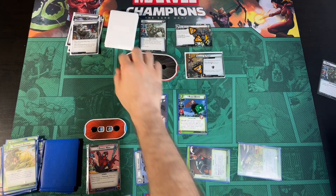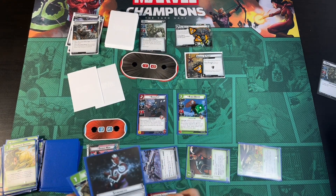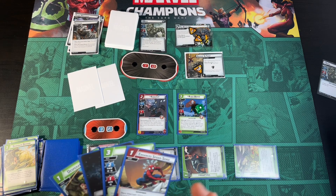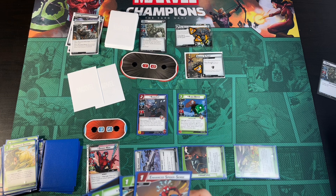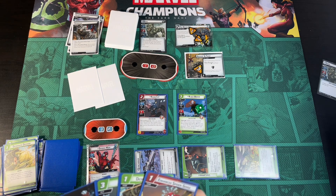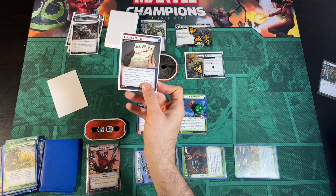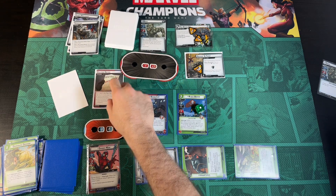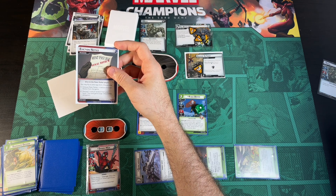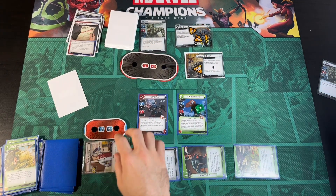Now we get two Encounter cards because of Breaking and Taken. The first is our Obligation — we flip down to Peter Parker and exhaust, because otherwise we'd lose a random card from our hand. The second has Surge. So we flip down and exhaust to Peter Parker, which lets us generate a resource.